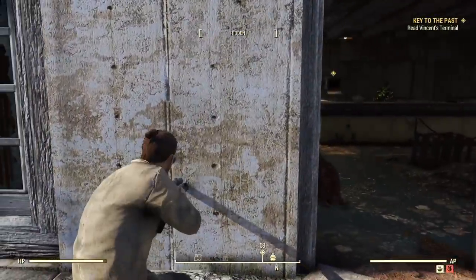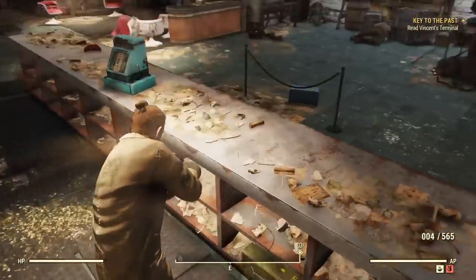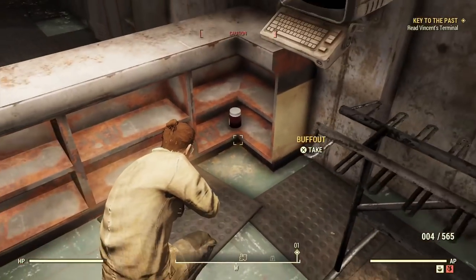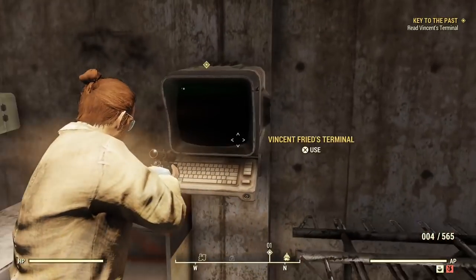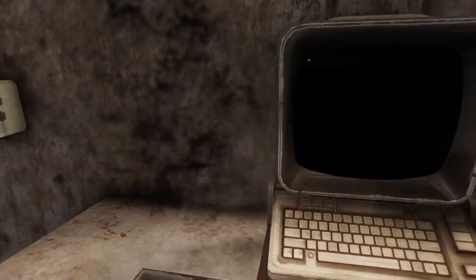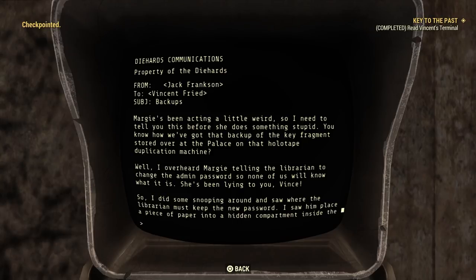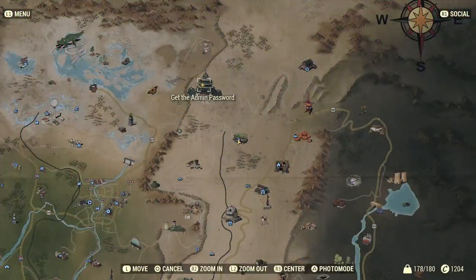Much handier. You just need to gain access here - for me it was just a mole rat in the way. The terminal is here, there's also some Buffout should you want it. Get on that terminal, go to Inbox and just read the first one - admin password - and the mission updates once more: get the admin password. It's not here, it's up in what we're going to call the Palace.